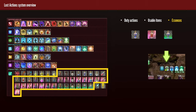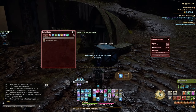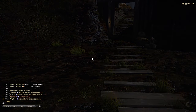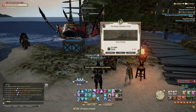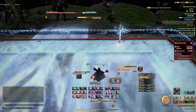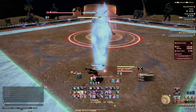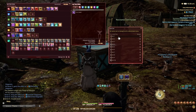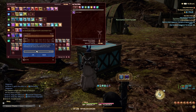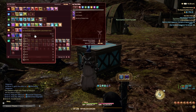Usable items are basically Phoenix Downs, potions, and ethers — within Bozja you get access to special restoratives that can be useful to have around, and they can be used directly from the holster or dragged to your hotbars. Essences are passive abilities that behave like permanent stances on your job — they can buff your HP or damage by a lot, give you a permanent lifesteal buff, or buff other existing attributes. Once you use an essence it doesn't take extra space on your hotbar, but remember it does drop when you leave the instance or change your active job. In short, you'll always want to be using an essence paired with some useful duty actions, and specific recommendations will change as you progress through Bozja.